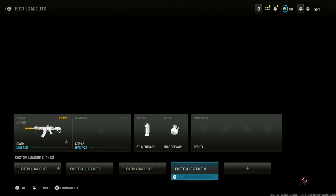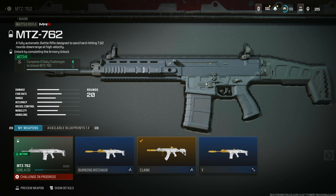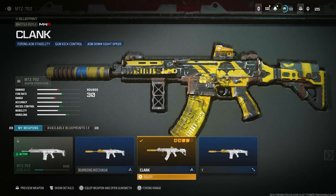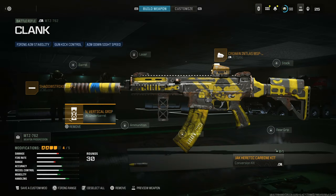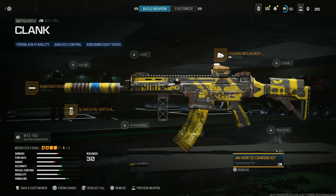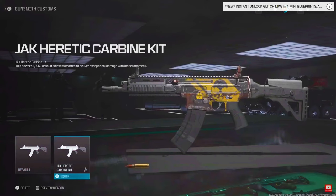Go to the weapon section and go to the MTZ, but get the base version. If it's locked like mine, you have to unlock it first, do the challenges to get the max level, and then just follow exactly what I do. Mine's actually locked, so I'm going to show you on the Clank version, but you guys will need to unlock it. Once you go in, go to the Gunsmith and go down to the bottom. You're going to go to the Conversion Kit on the base weapon — not on the blueprint. Come to the Jack Heretic Carbine Kit. Press Square or X on Xbox to get the skins, then equip this skin.